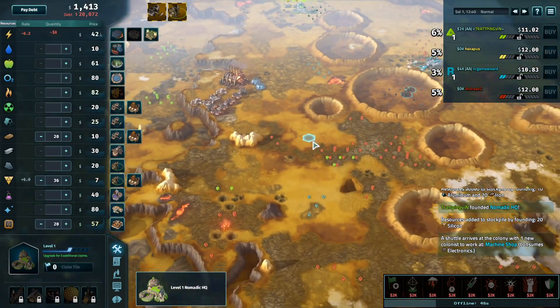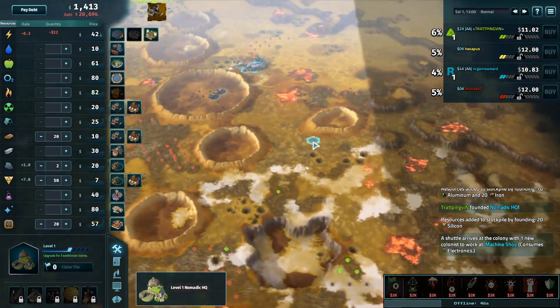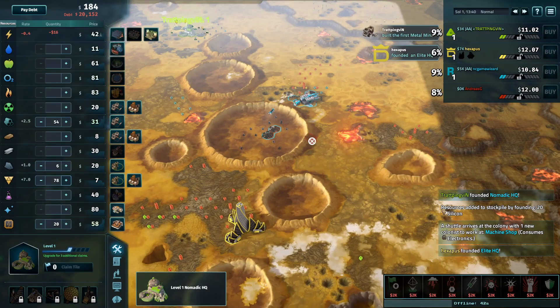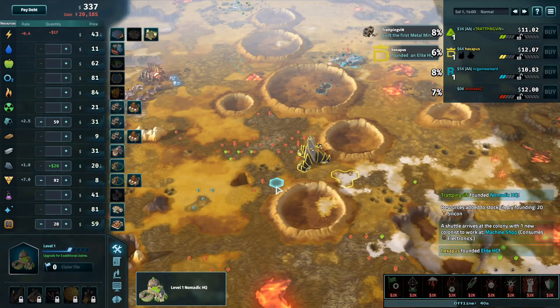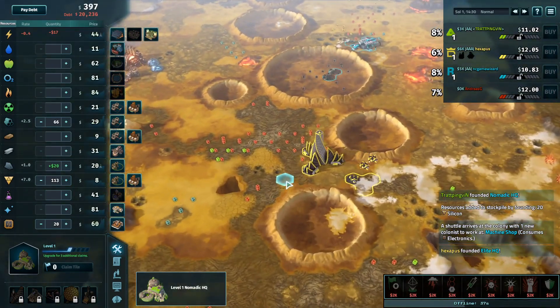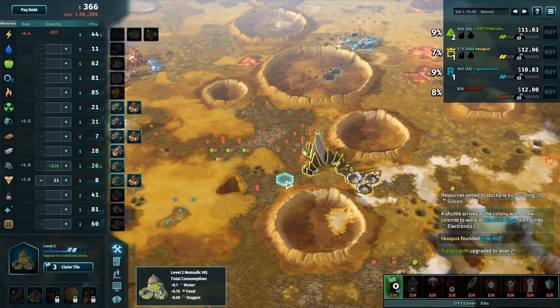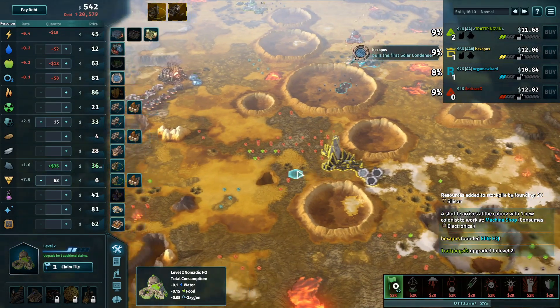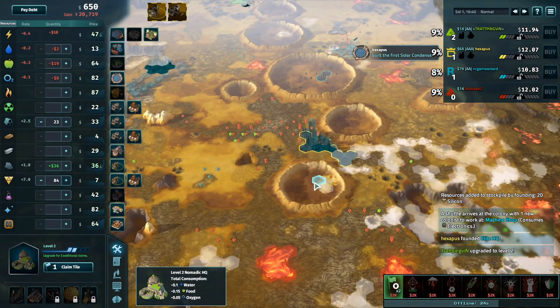There are some great Nomad and Scavenger locations for sure. Hexapus has decided he's going to end up as Elite though, so Andreas needs to decide if he's going to round it out with an Expansive, or if he's going to copy one of the players who have already gotten down. Very bold, I will say — very bold. He's got that ice, he's got some iron, but no basalt super close, which worries me.